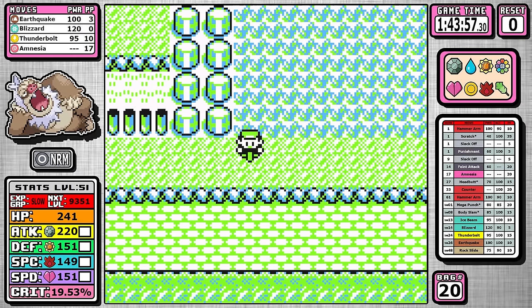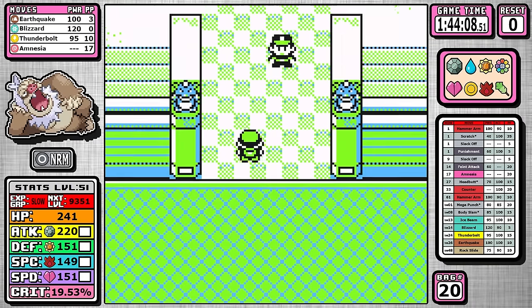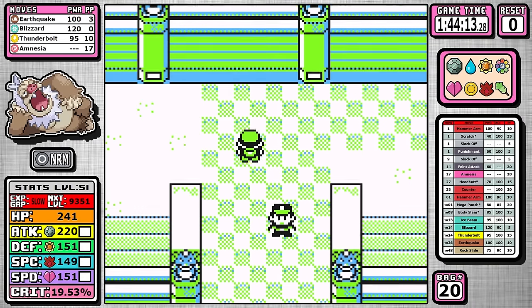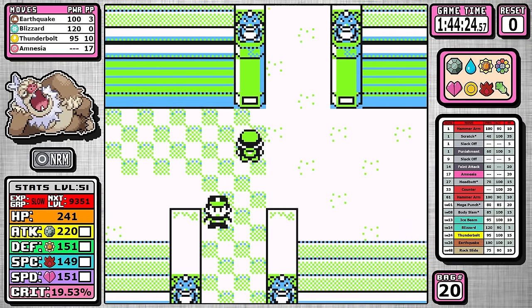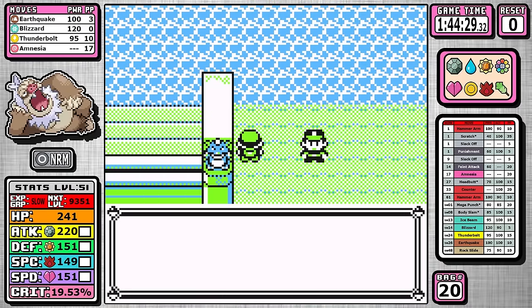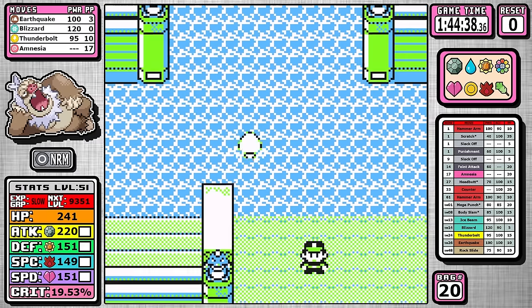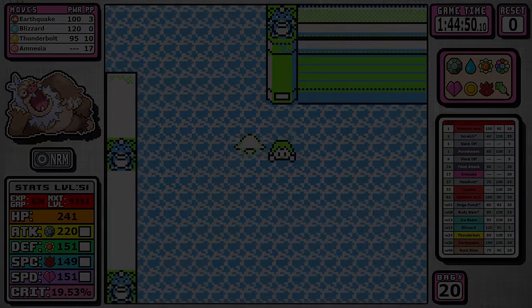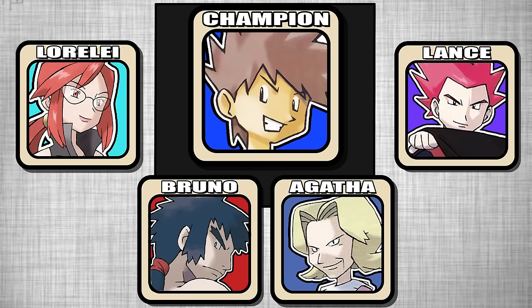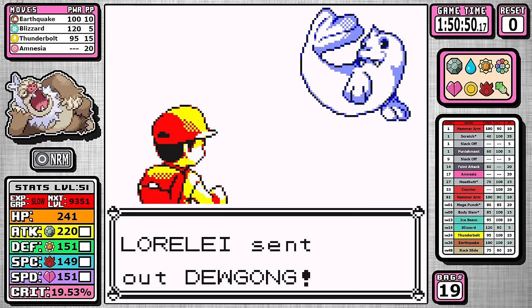Now Slacking is getting close — only around 11 minutes to go for that Mewtwo bar, but it's going to be a pretty tight race. To save even more time I'm cutting out the Victory Road Rare Candy. There's no more training, and it's straight to the Elite Four. The only question left is whether Slacking is going to run into trouble or keep up its domination. Lorelai and her Dewgong are up first, and two Amnesias is going to be the play to set up that Thunderbolt sweep.